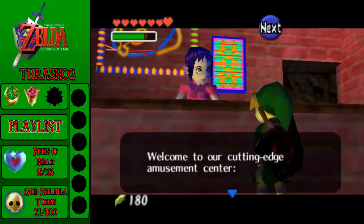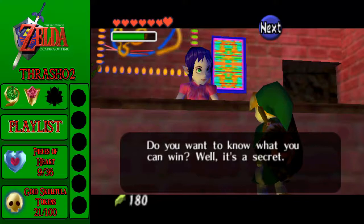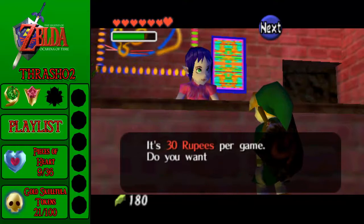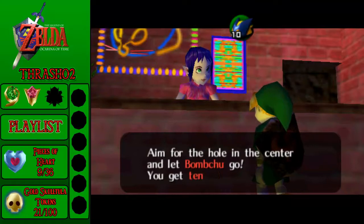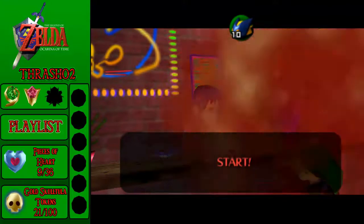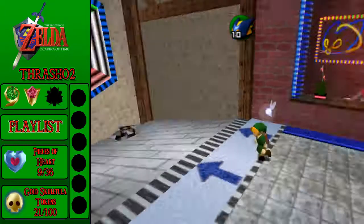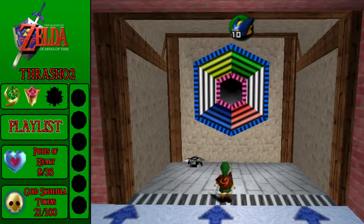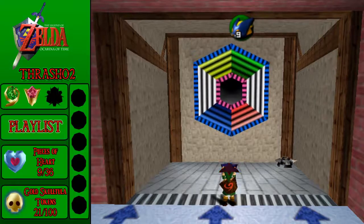Welcome to our cutting edge amusement center — the bomb-chu bowling alley. Do you want to know what you can win? Well, it's a secret — I can't tell you until you've paid to play. That's how they get you. It's 30 rupees per game. Yes. Aim for the hole in the center and let the bomb-chu go. You get 10 tries. Let's bowl. Here's what you can win: 50 rupees. She gives you a random prize that's either 50 rupees, a piece of heart, bomb-chus, or a big bomb bag. I've gotten all the other things, so now I can only win 50 rupees.